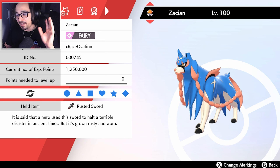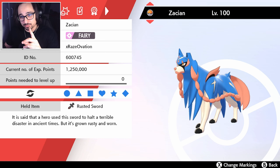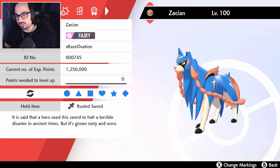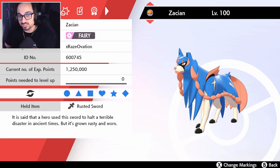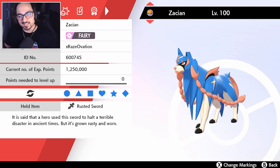Everyone's afraid of this Mon. Everyone will probably have a counter to it on their team. But we're going to try our best to eliminate those counters with the rest of the Pokemon we have, along with just trying to put our Zacian in an optimal position. Typically, you never want to lead with Zacian — it's always that late-game sweeper, so let's try to save it for that late-game spot.